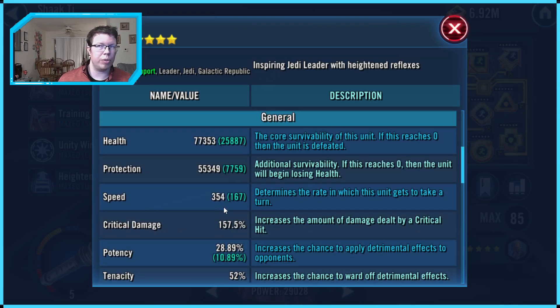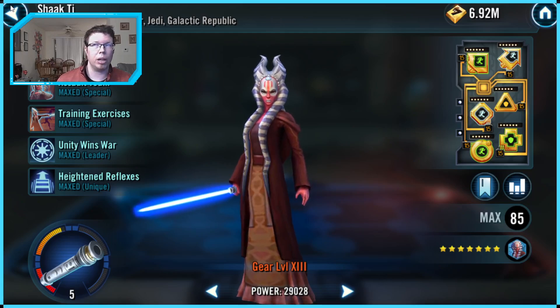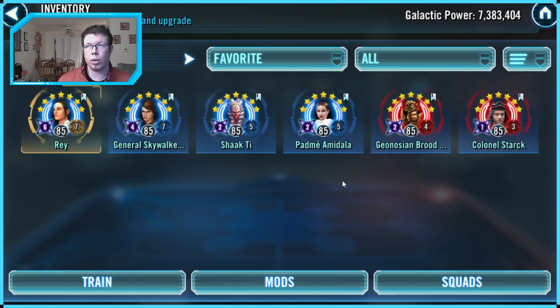It's a lot easier to outrun Vader because he has such a low base speed. We're trying to get Shaak Ti faster than their Vader. Mine is at 354. My original intent was around 346, which is still really fast, but the faster you have her the less likely Vader can outrun you. Be aware that if you put Old Ben as the third, he gives Vader an extra 16 speed instead of 8 because Vader is both rebel and Jedi.